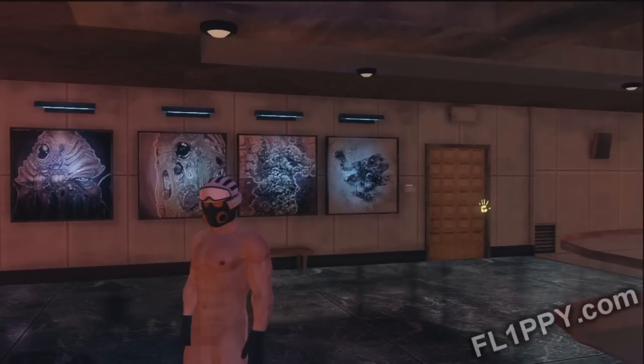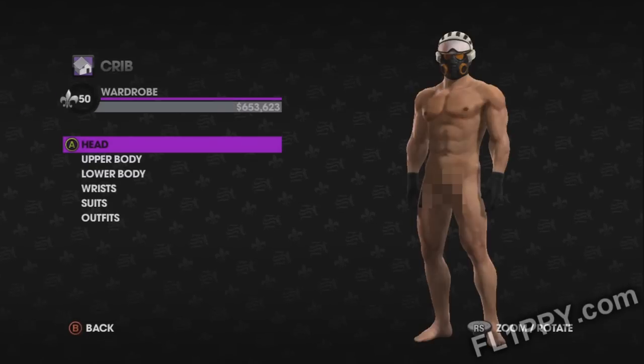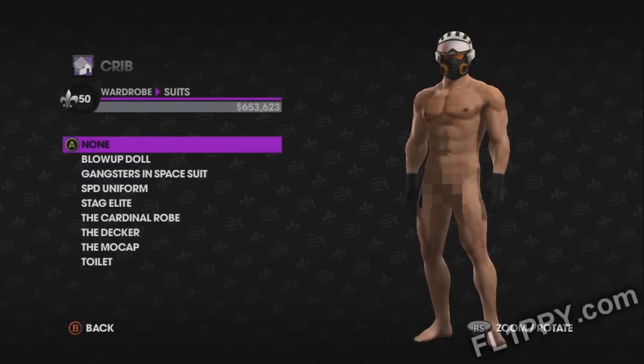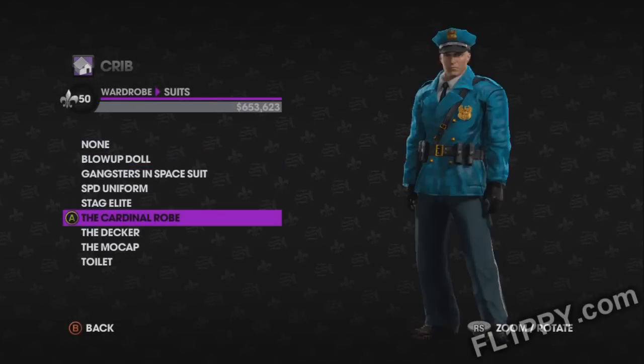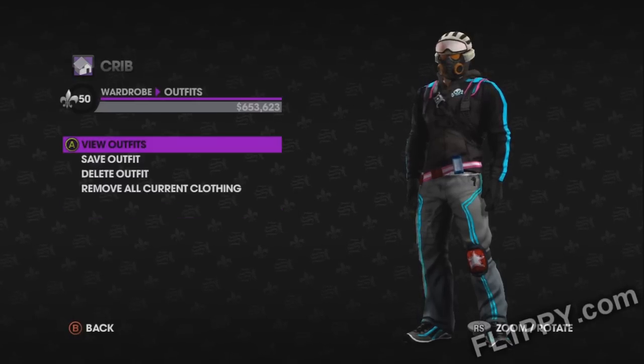Hey guys, it's me Flippy, and in this video I'm going to teach you how to change the color of the Decker's outfit. First, select the Decker's outfit from the suits section of your wardrobe. Next, go to outfits and then save your outfit. You can name it whatever you like.